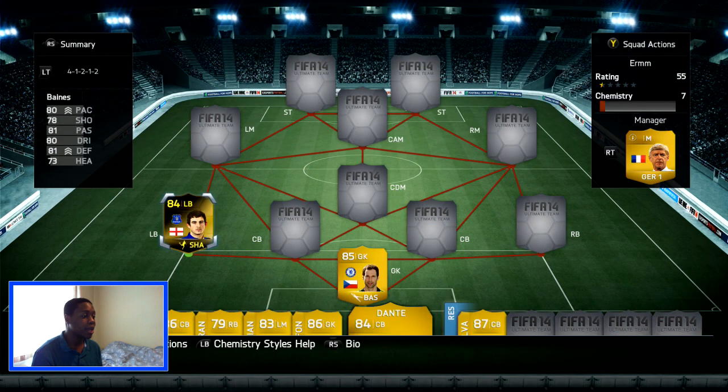At left back we have our first coloured card — the Informed Leighton Banes, 84 rated. Leighton Banes is a good player at 80 pace, and his shooting is what makes him stand out: 78 shot, which is actually the highest shot stat of any left back in the whole entire game.